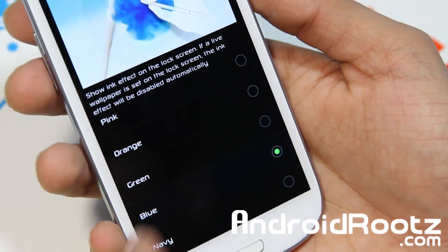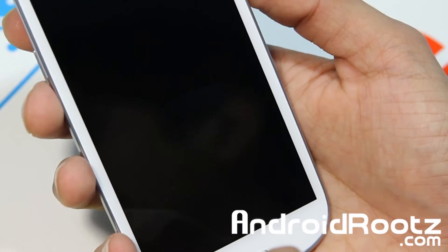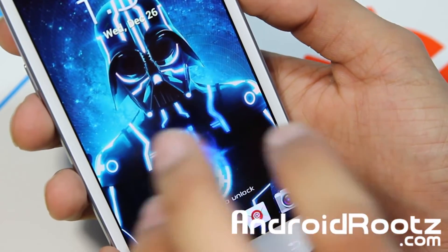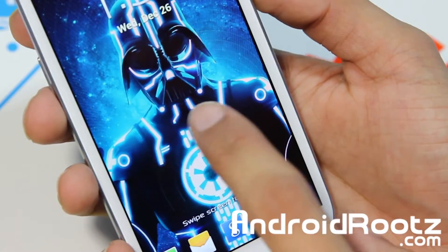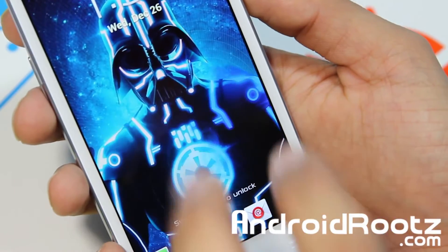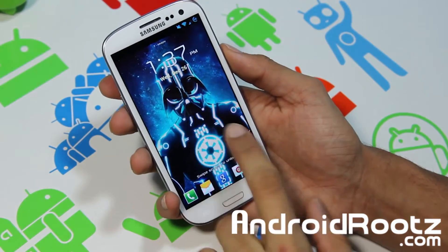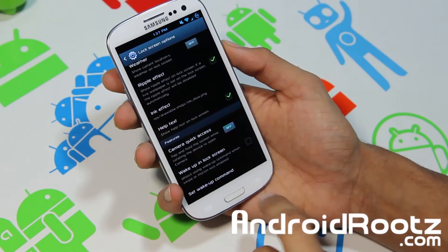Let me do blue, save it, and try that one out. So now you get a blue effect, which is really cool because it changes to purple with the background. I haven't really seen that in any other ROM except this one, so I really like that. Very, very cool.